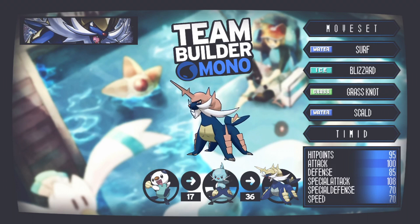The moveset is Surf, Scald, Blizzard, and Grass Knot. I originally had Ice Beam but discovered it's actually post-game, which really annoyed me — I had Ice Beam on about three mons and had to swap things around. Scald is there for the chance of burn; it's a base 80 move introduced in Generation 5 and really solid. Grass Knot covers weaknesses, Blizzard is a hard-hitting ice move to hit grass types, and Surf is fantastic on any special attacker in-game. I've gone with a Timid nature — base 108 special attack felt enough, so let's give it that boost in speed.